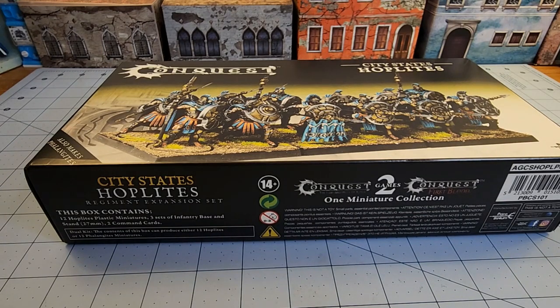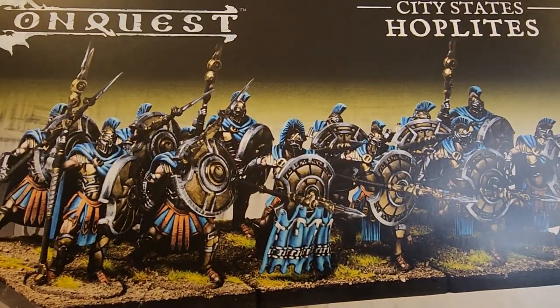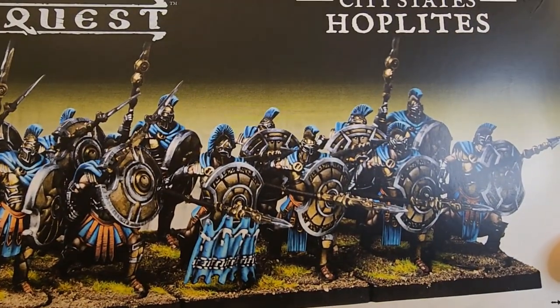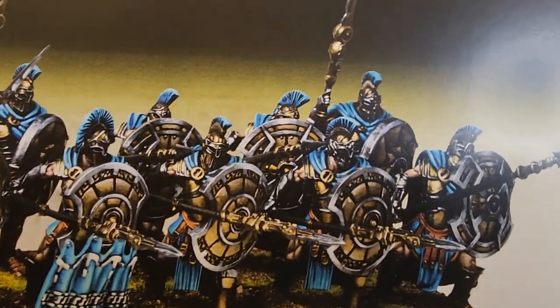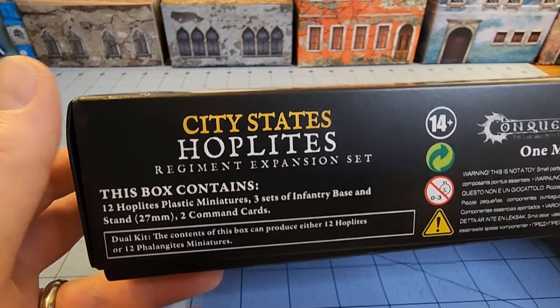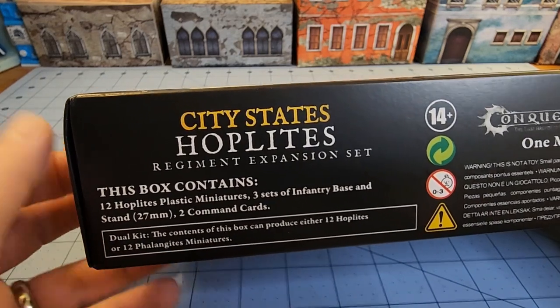Hey, everybody! Welcome to Obscurities and Miniatures. As promised for those of you that were interested — which I would assume is a few of you, because I know I am — today we're going to take a look at the new City State Hoplites from Parabellum Games for their Conquest: Last Argument of Kings. These dudes are looking pretty good. I'm liking the guys in the back especially. I'm still kind of sore that I did not get a hold of any of those faction taster preview models, but this should keep me busy for a bit.